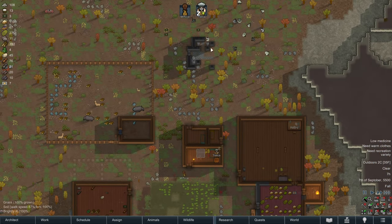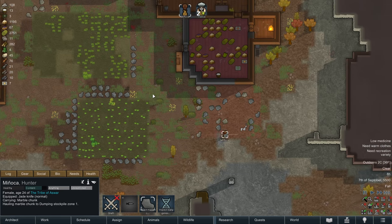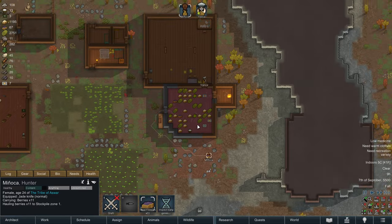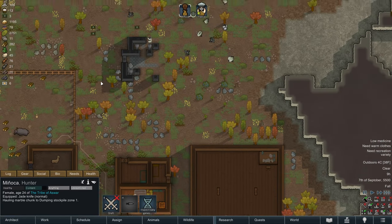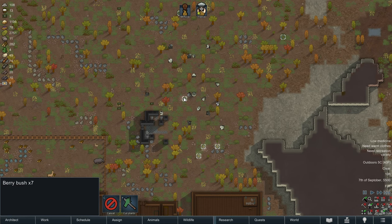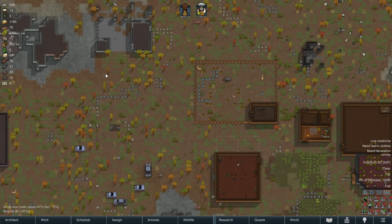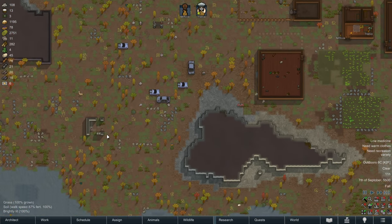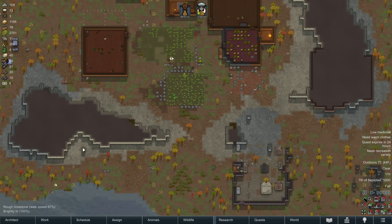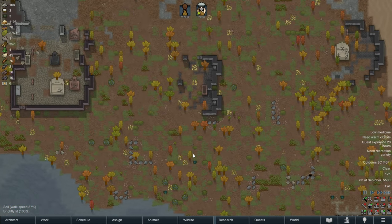For the time being we're going to let our colonists just catch up on the big backlog of work they have to do. See all that wood that needs to be hauled into the stockpile? Berries need to be hauled, medicine needs to be hauled. Medicine really needs to be hauled. So any other medicine we can harvest - we're a little low. We probably should think about farming medicine next year and not relying on natural medicine growing in the wild.